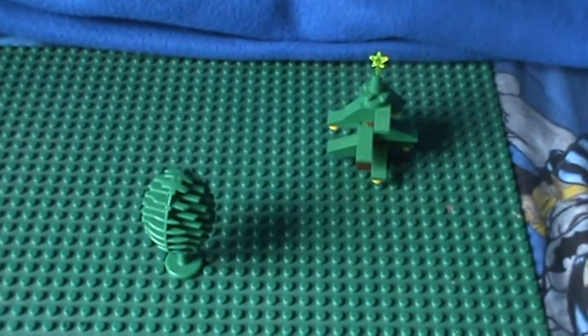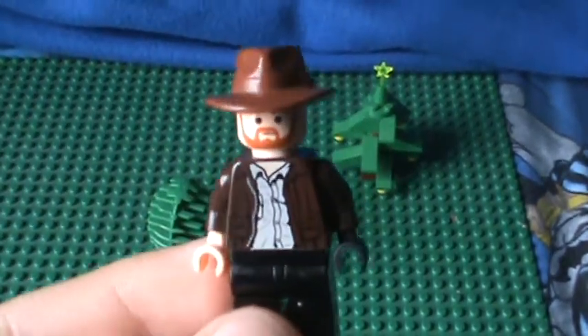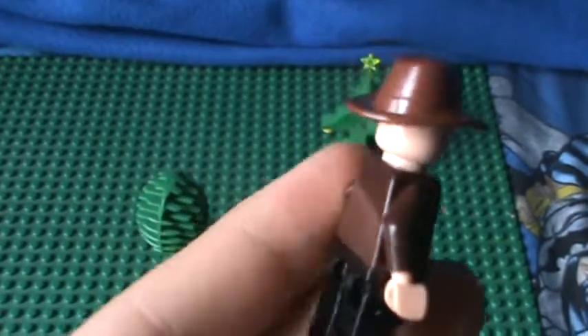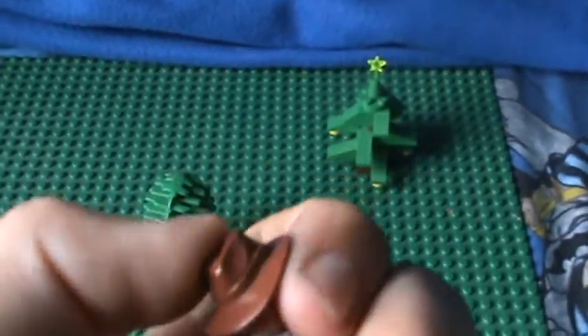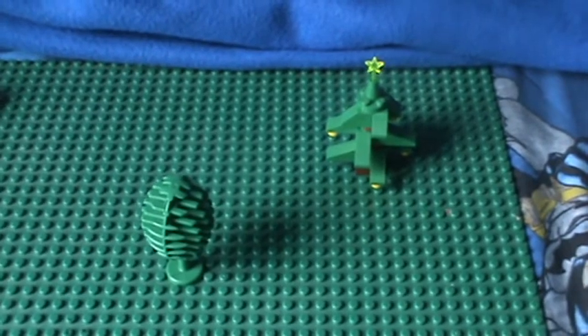This one's actually based off an NPC on RuneScape — Diango. He's the guy that gives you back your holiday items when you lose them. He sells other things like kites, toy horses, dragon plates, and spinning plates — not dragon plate bodies. Just an indie hat and indie body with an Ogwan face. Not too hard to build if you want him.